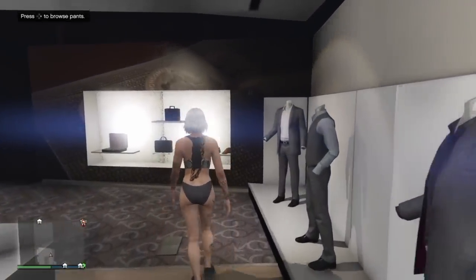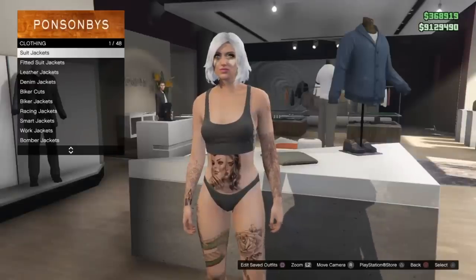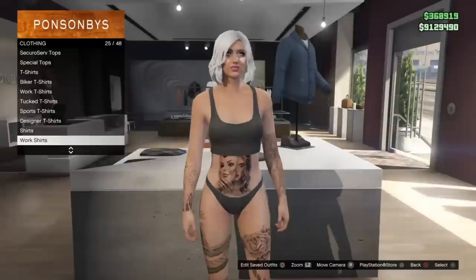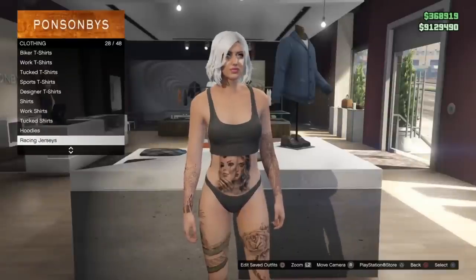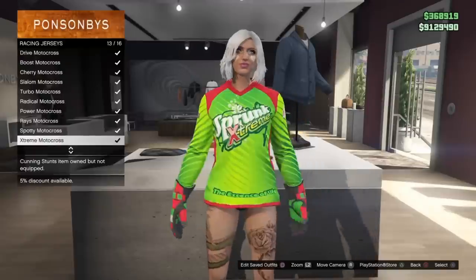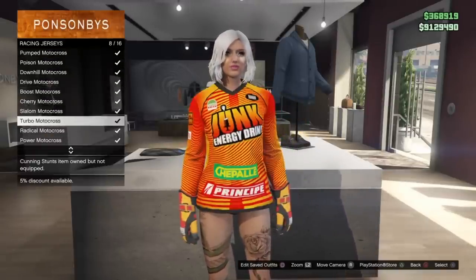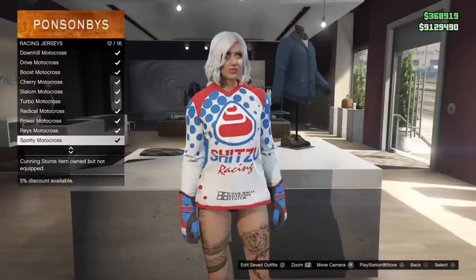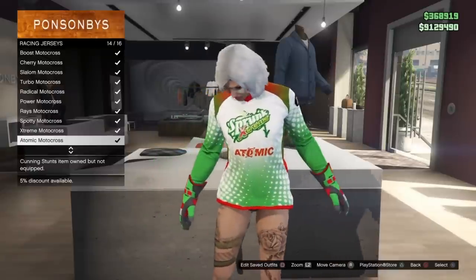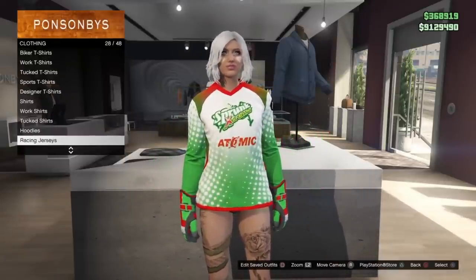What you need to do is head to a clothing store and go ahead and make your outfit. I'm wearing black skate shoes and black bikini bottoms, then go into your top section. Go down to racing jerseys and select any of the racing jerseys that you see here. Keep in mind that our parachute is going to be black and green. You can go with any color — be creative. I'm going to find any of the greenish racing jerseys. It does not matter which one you select. I like this one here — I think it's going to look good with the parachute.